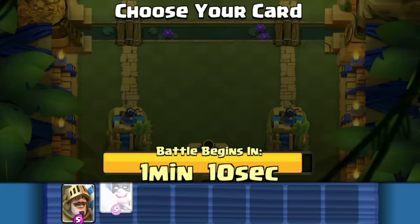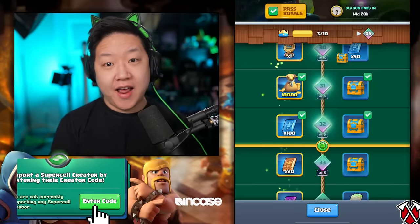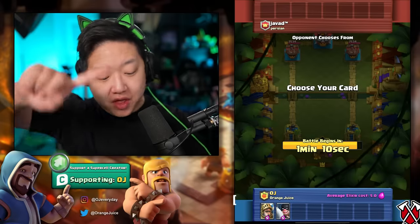Triple draft challenge - we're going to pick everything on the left unless it's goblin drill. I started off by literally losing the first game. I'm not mad because I use code OJ and I buy the season pass with infinite continues, so there are zero losses. Pick everything on the left.